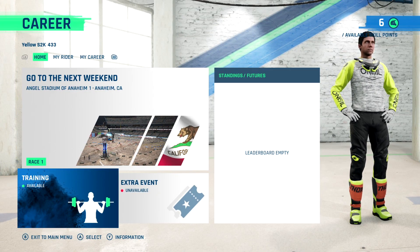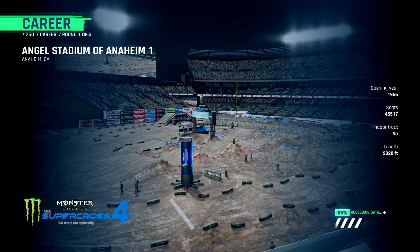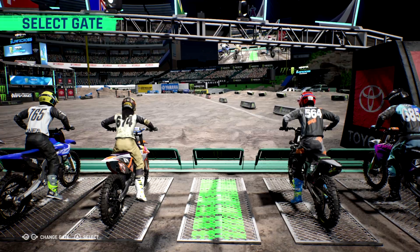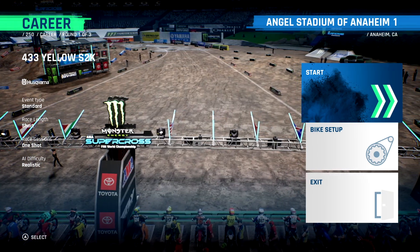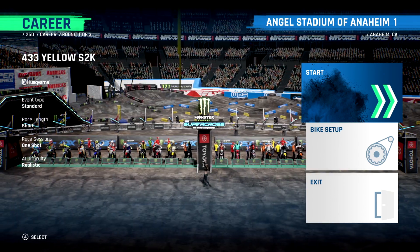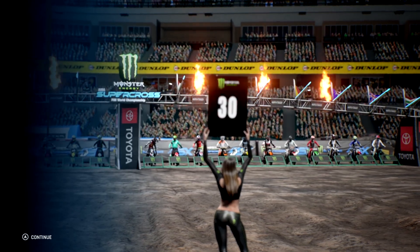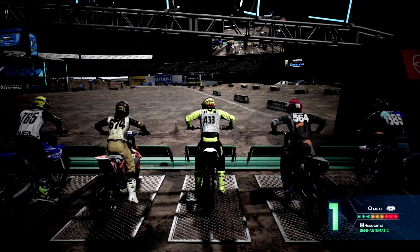Looks like you can always redo the training — good to know. All right, Race One. Angel Stadium, round one of three. Selecting the gate. One thing I want to check: realistic difficulty, race length short — yeah, I'm good with that. I'm not going to do medium; that would just take forever doing this whole career. We'll do short races for now. I think you can change it later if we want to make an adjustment.